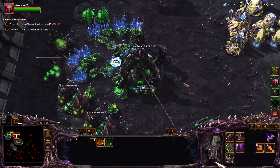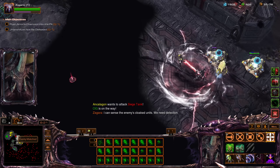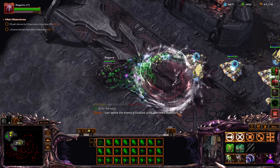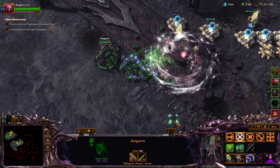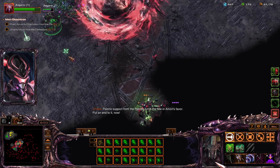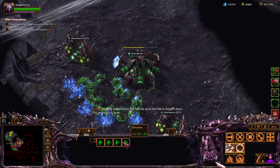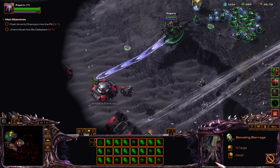Allies are defending here — yeah, let me help out. These upgrades — got a Queen out for some creep spread. I got these two, I'll hop out. Kill these first, back here, kill these, press them down.